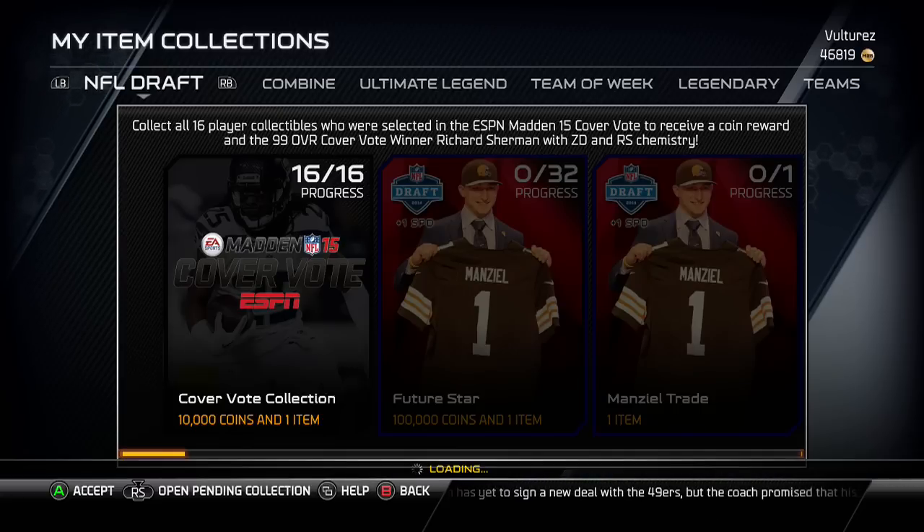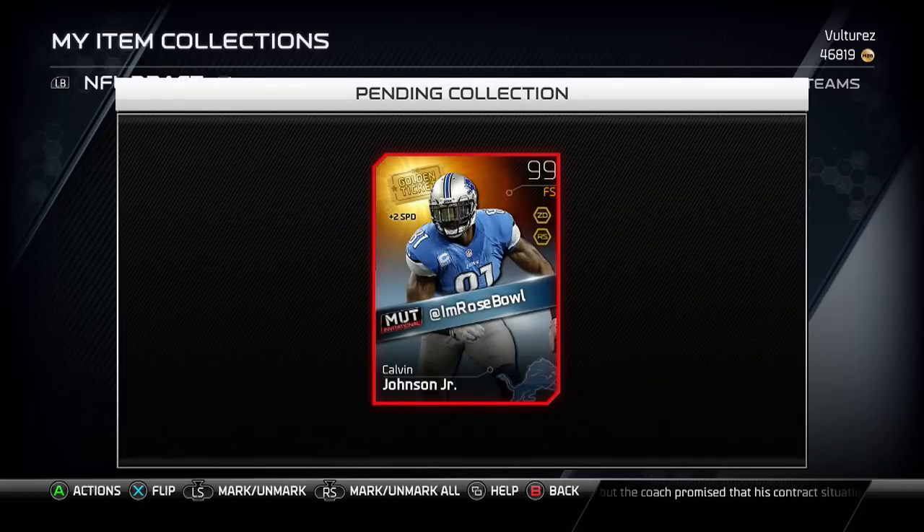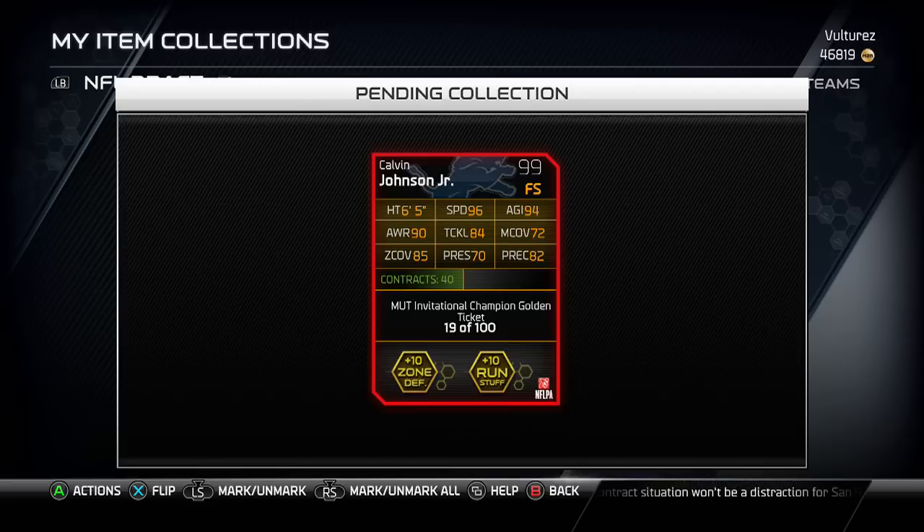Today's giveaway is the last giveaway from Rout Combo — Rout Combo finally ran out of cards, and his last one is a pretty good one. It's Free Safety Calvin Johnson. Rout donated a Free Safety Calvin Johnson a few weeks ago for a giveaway, but this is a different one — you can verify, it's a different number on it. Shout out to him for giving us two Free Safety Calvin Johnsons to give away.